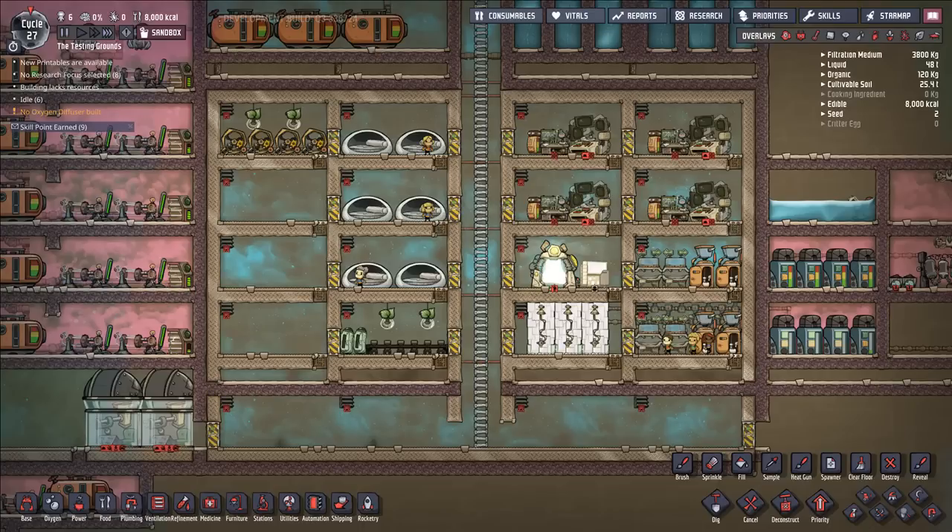Hello everybody and welcome back to the Testing Grounds. Today we have an air and liquid disinfection system - a way to remove germs from whatever gases or liquids you have in your base. But it's less of a build and more of an excuse to show off proper piping and ventilation techniques in Oxygen Not Included.